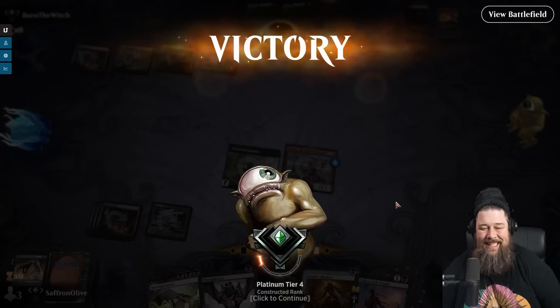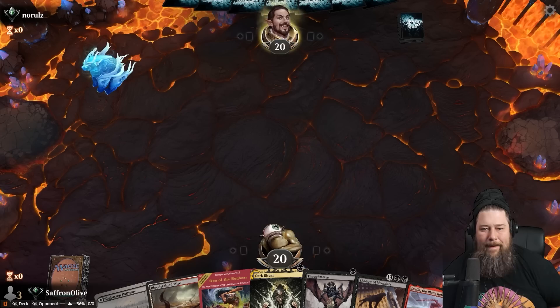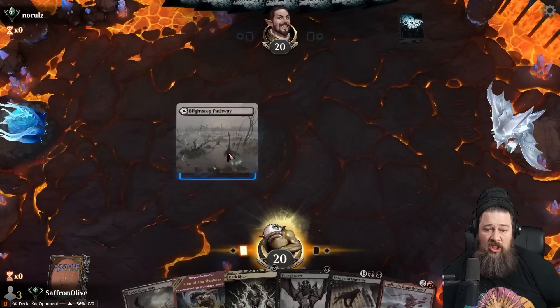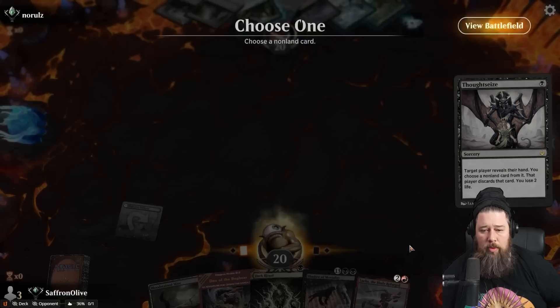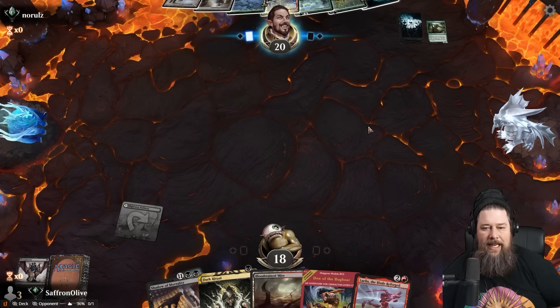We're getting aggressive in Timeless facing what appears to be a Vito avatar — the Primeval Titan deck. Thoughtseize reveals their hand. I guess we just take the Titan and let them ramp. We're probably going to ritual out Layla next turn unless we top-deck something.